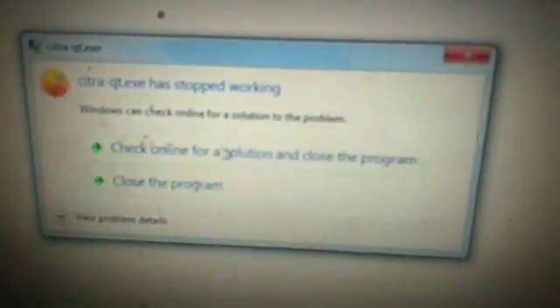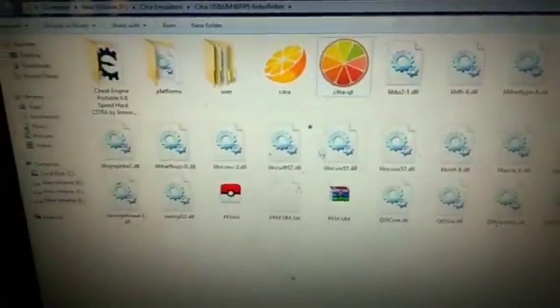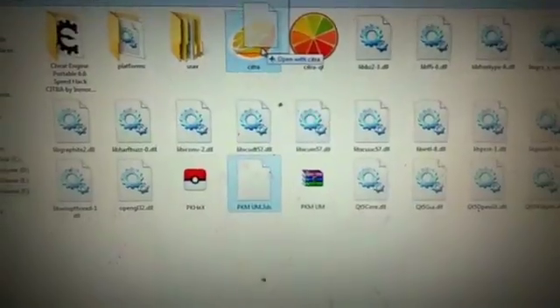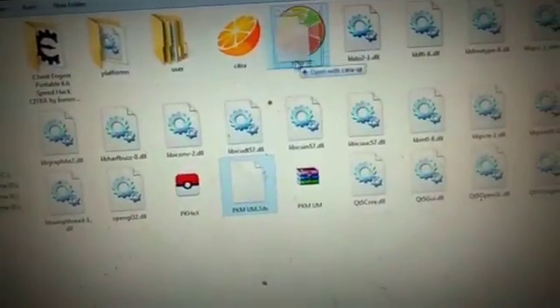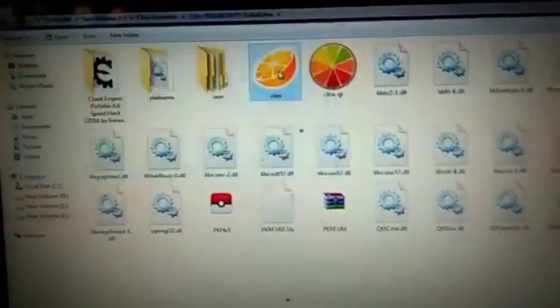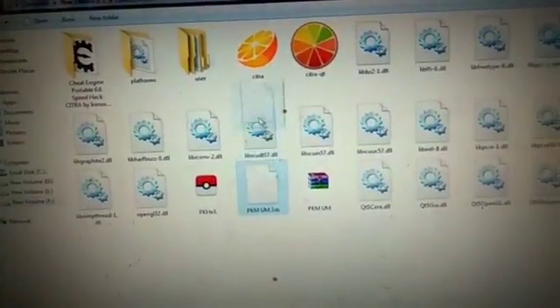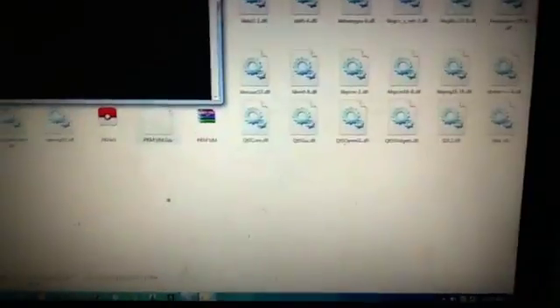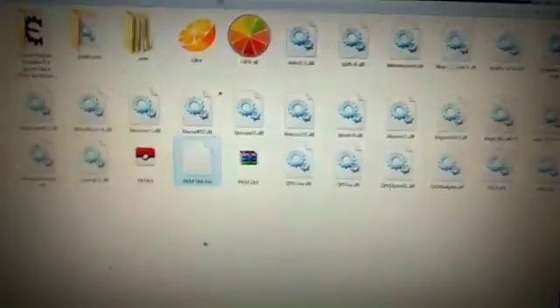Here is the ROM — just drag and drop it onto the emulator window. Do not open the emulator directly; only use drag and drop. It will not start otherwise. You have to just drag and drop it and it will open.